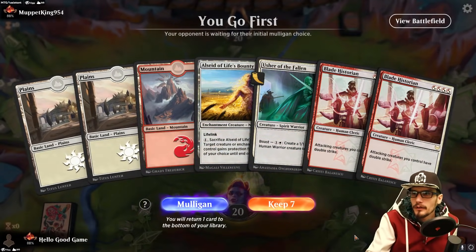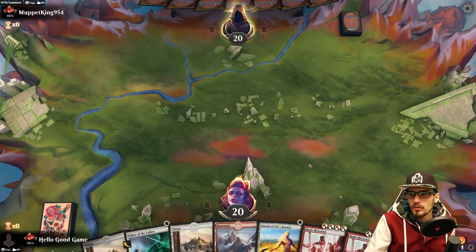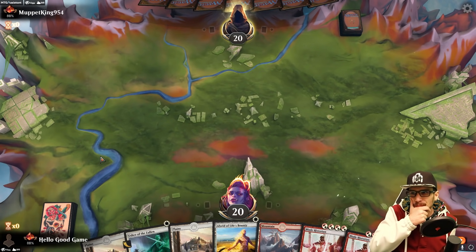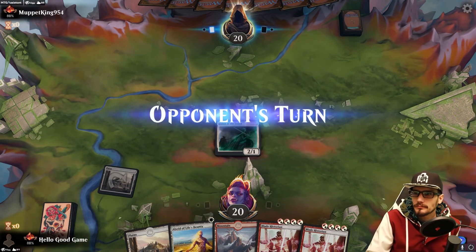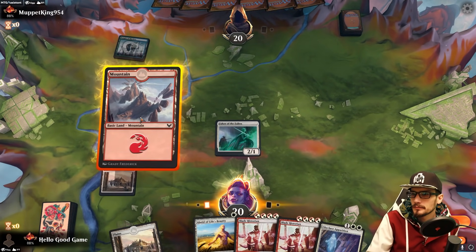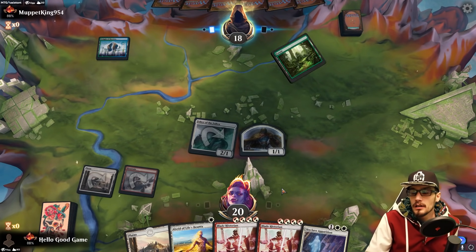Okay, let's get another. Going first — I do not like the double Blade Historians in hand, that's really bad. But we've got both land types, three land, and some early one-drops which we can take advantage of with the Blade Historian if we don't find Winota. Making a 2/1 token next turn — I believe unless we get a Professor. It's a human, which is a bummer, but without Winota let's just go wide and use the Historian.